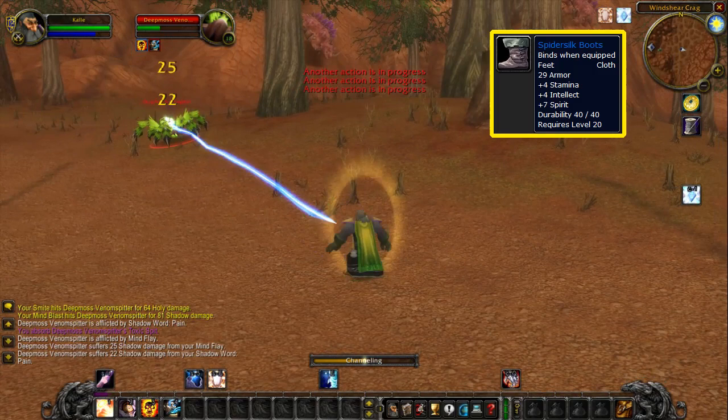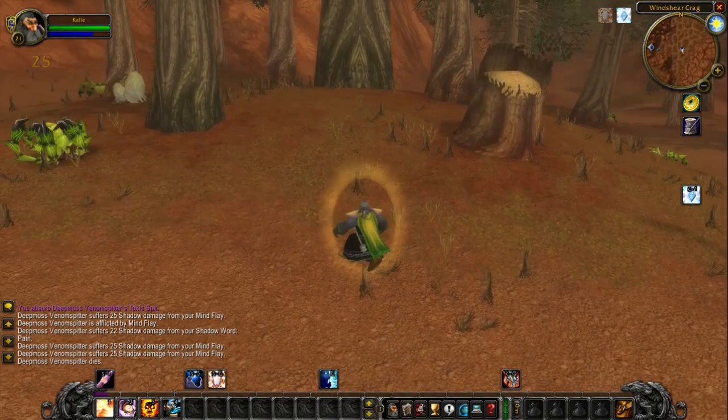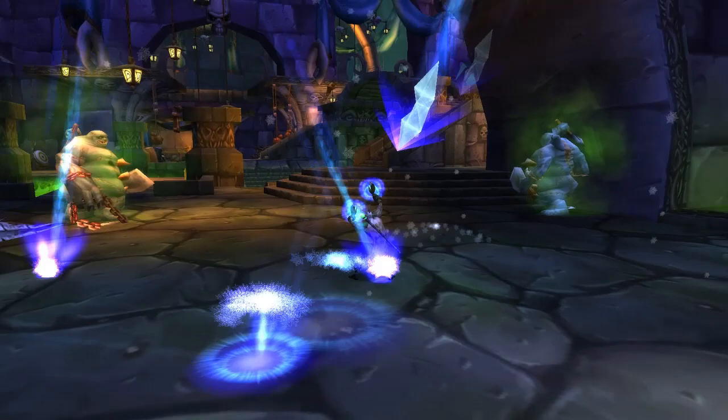The Spider Silk Boots have somewhat legendary status in my eyes, since being able to craft a rare quality item for the first time is so epic, especially at lower levels. Blacksmiths have the Shining Silver Breastplate and leatherworkers have the Deviate Scale Belt. I'm sure Blizzard made a conscious design choice in creating those items — learning how to craft them really makes you feel rewarded, and all that time spent leveling your profession is suddenly very worth it. The mats might be slightly expensive for the level, but it's not going to ruin you.